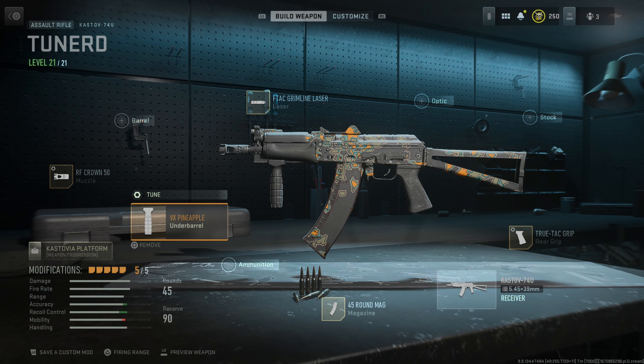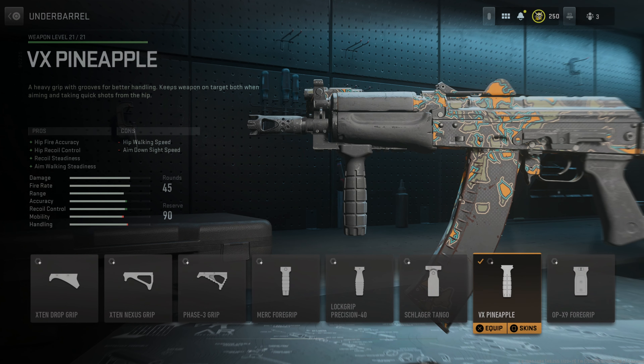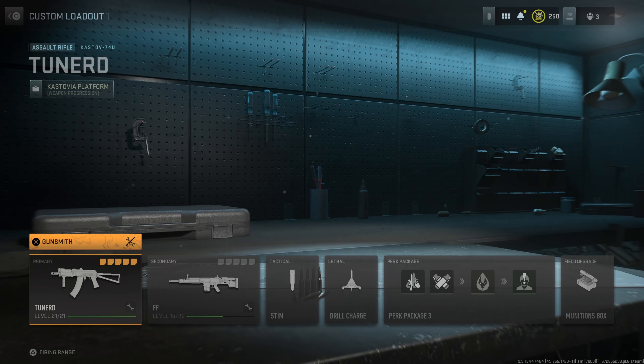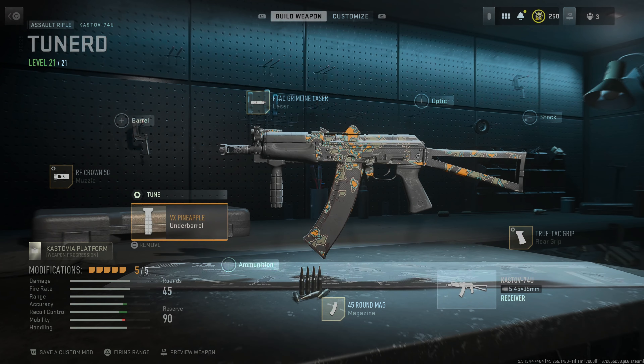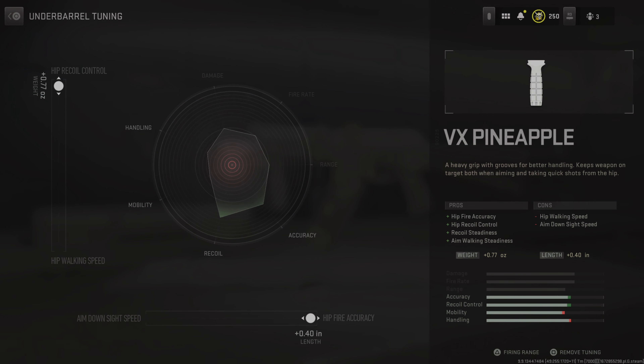Put a 45-round mag in there so you've got enough lead to throw down range — you could drop multiple targets if you want to get those quad-feed kills. Then we're going to put the VX Pineapple grip on here. This is probably the best foregrip in the game — either this, the Echelon 56, or the Bruen Warrior grip; those are my three favorite foregrips. The Pineapple is amazing for recoil control and hip fire accuracy. You've got hip fire accuracy, hip fire recoil control, recoil steadiness, and aim walking steadiness, tuned out to hip fire accuracy and recoil control.